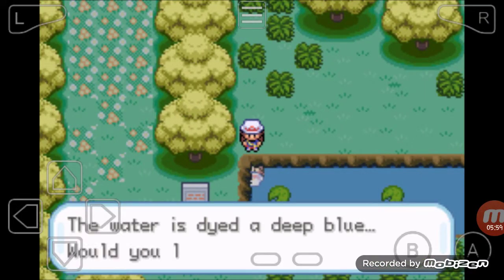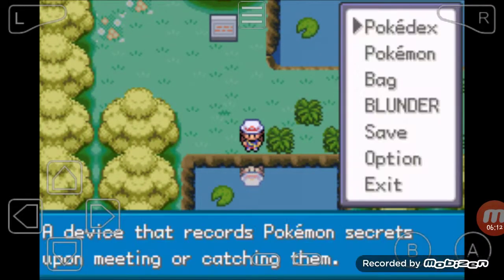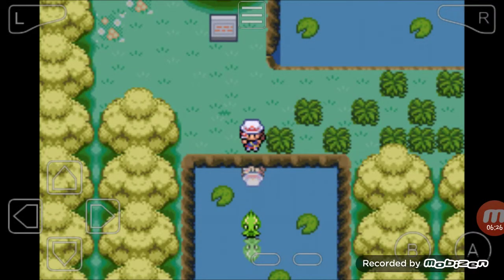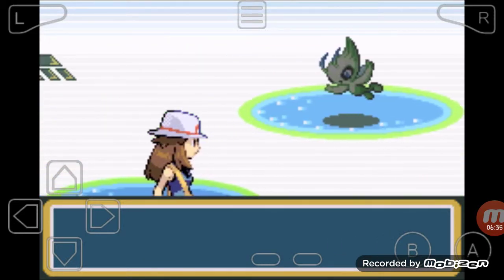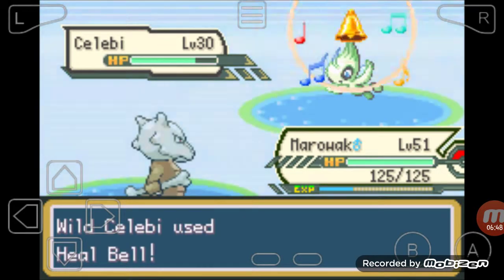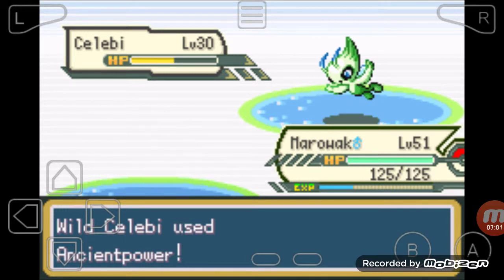I'll show you where to find this next legendary. Remember that little area where we found Latios? It's right there. We're gonna go ahead and save the game just in case I do something stupid again like with the Mewtwo. Alright, let's go have a battle with this fella. I don't know if this is a fight-or-flight Pokémon.